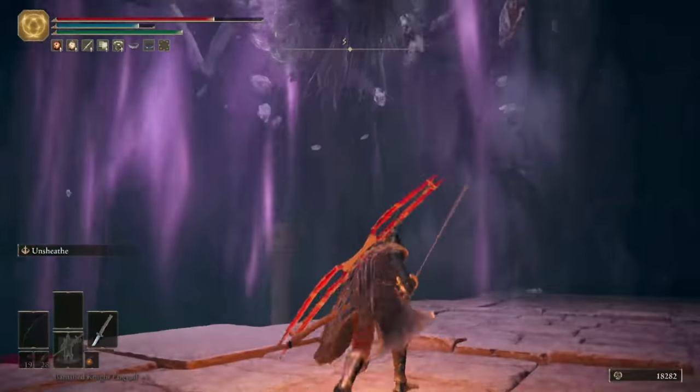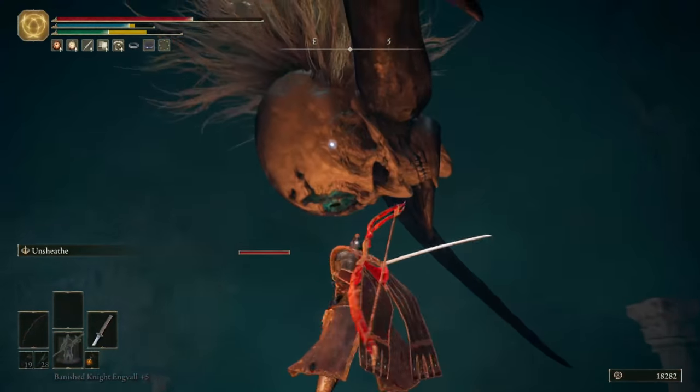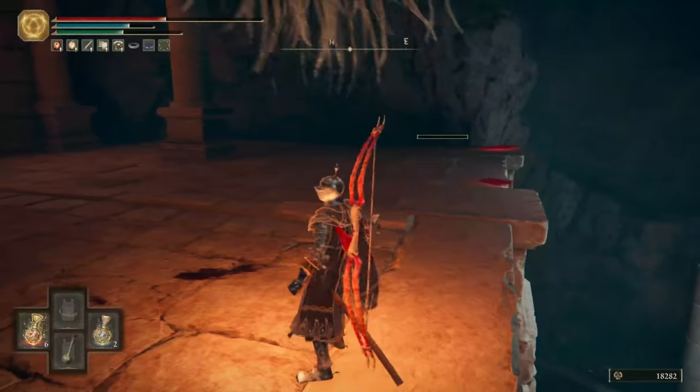Obviously, if you've got a ranged weapon, it's going to make this much easier. I thought I'd show you with a melee build for anyone that may be struggling with him. Apparently, that enemy is named a Malformed Star.